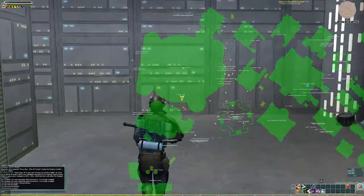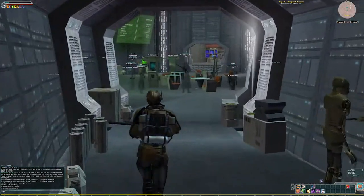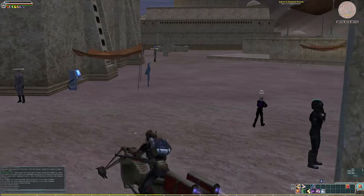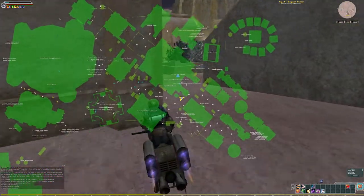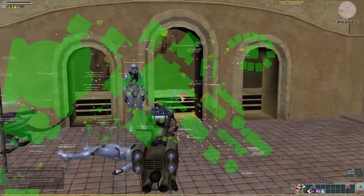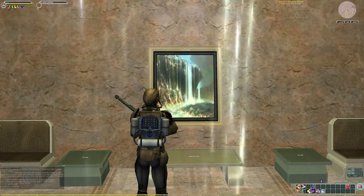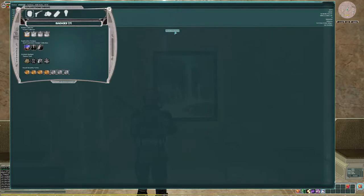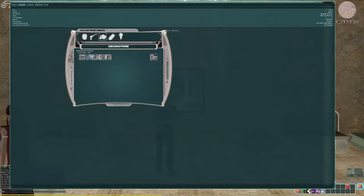Here we are in Abestin. It looks like it is over in the City Hall, so we'll go ahead and run over there. Here we are at the Abestin City Hall, and we are looking for an askew painting. We go ahead and collect it. We look at our Collections tab under Decorations — and now we have number two, an askew painting, towards our Master of Force Shui.